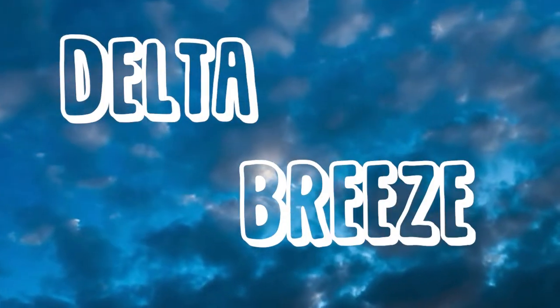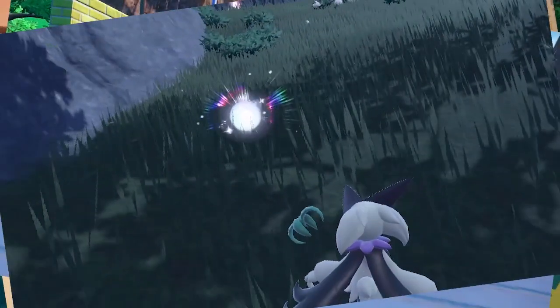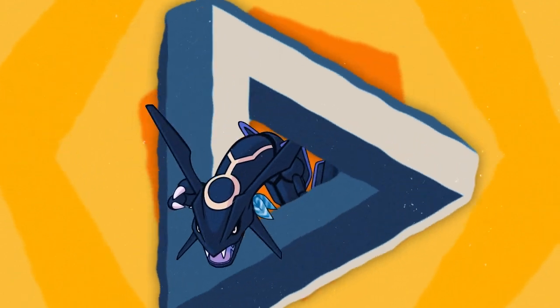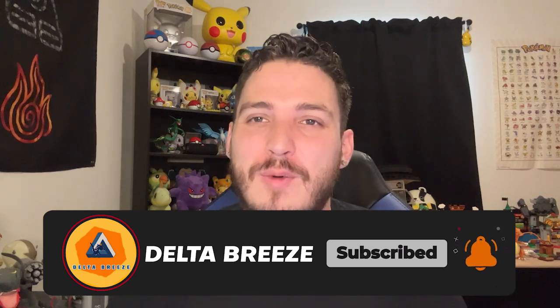Two words: Delta Breeze. What's going on guys, Delta Breeze here bringing you guys episode 3 of Spin That Wheel. We have this wheel of all the Pokemon available in Scarlet and Violet. I spin that wheel six different times, and whatever six Pokemon I get, that's what I battle with. If you like this series, go ahead and leave a like and subscribe. We're two for two right now — let's see if we can get our third win.